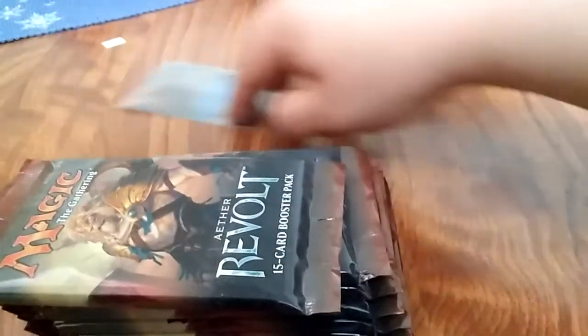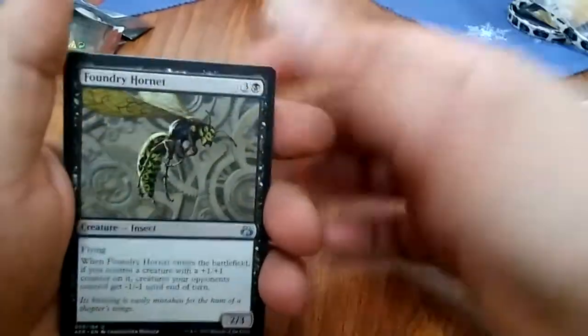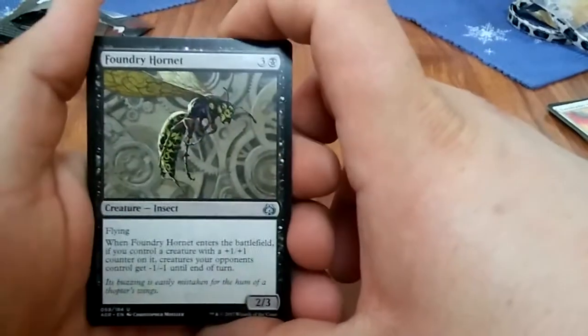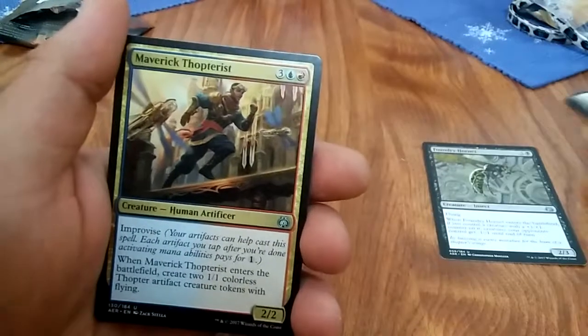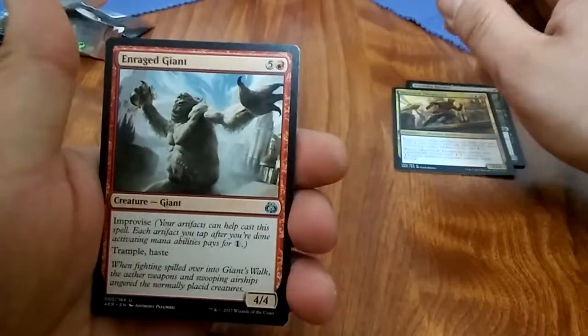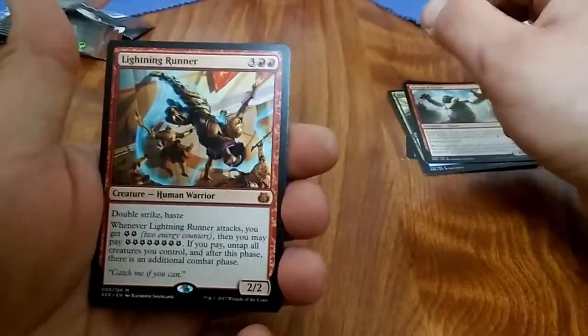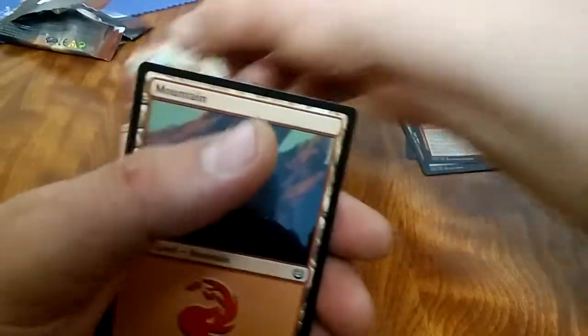Alright, starting off with the left side packs. There's a couple cards I'm familiar with here: Foundry Hornet, Maverick Thopterist, Enraged Giant — and Lightning Runner right off the bat, a mythic! Sweet.